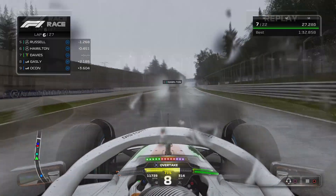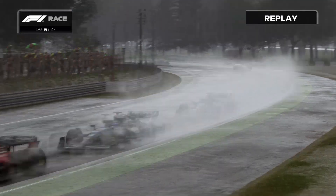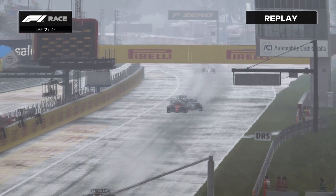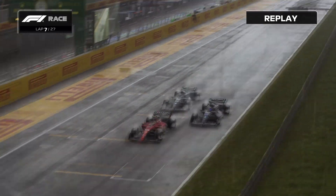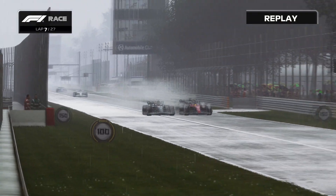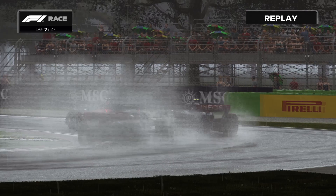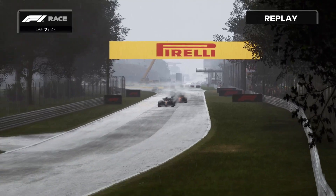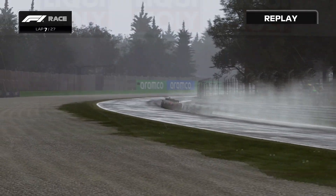We now have Carlos Sainz trying to get past Verstappen. Verstappen seems to be really struggling here - he's now got a fairly decent gap to his teammate Perez who's kind of bolted away ahead of him. Leclerc still leads but Sainz is trying to make it two Ferraris on the podium at their home grand prix. He's got the move stuck - that'll make the Tifosi cheer for sure.